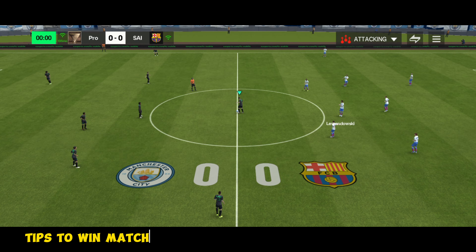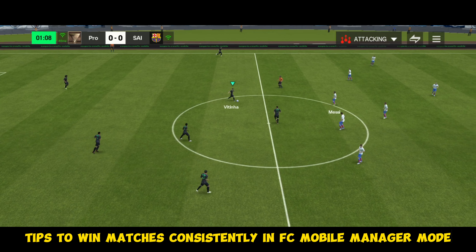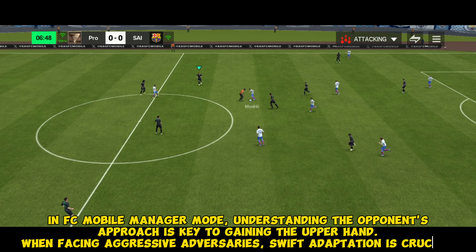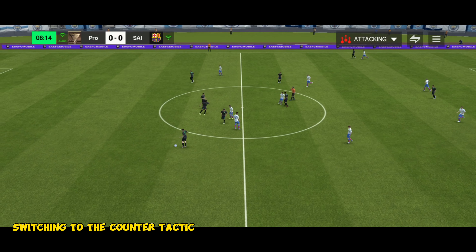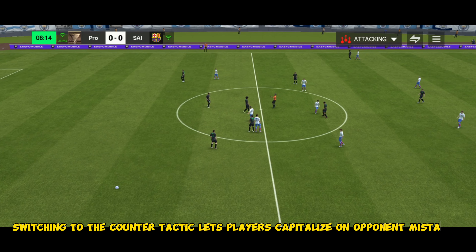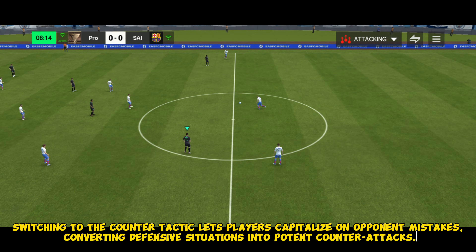Tips to win matches consistently in FC Mobile Manager Mode. Tip 1: Adapt to opponent strategy. In FC Mobile Manager Mode, understanding the opponent's approach is key to gaining the upper hand. When facing aggressive adversaries, swift adaptation is crucial — switching to the counter tactic lets players capitalize on opponent mistakes, converting defensive situations into potent counter-attacks.